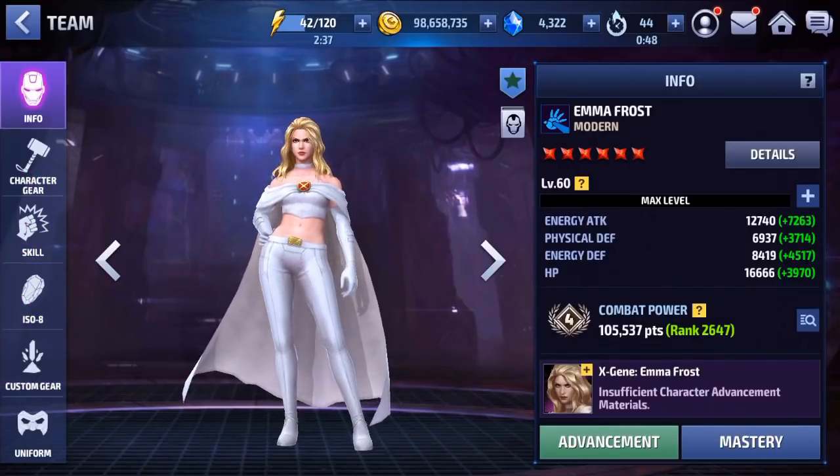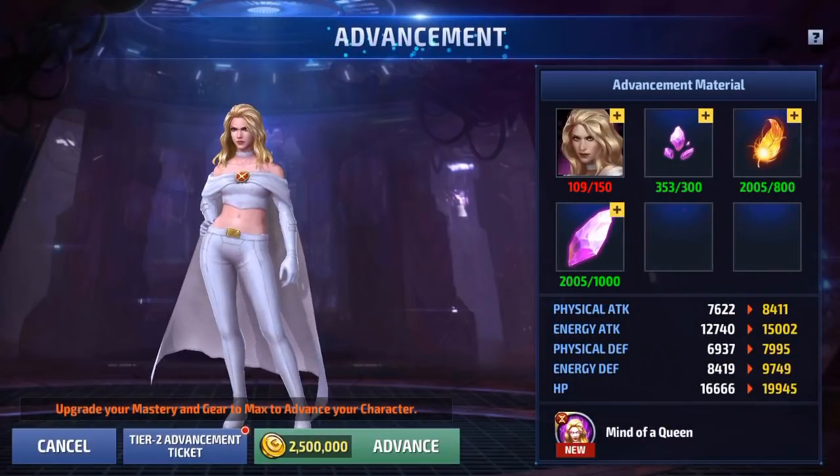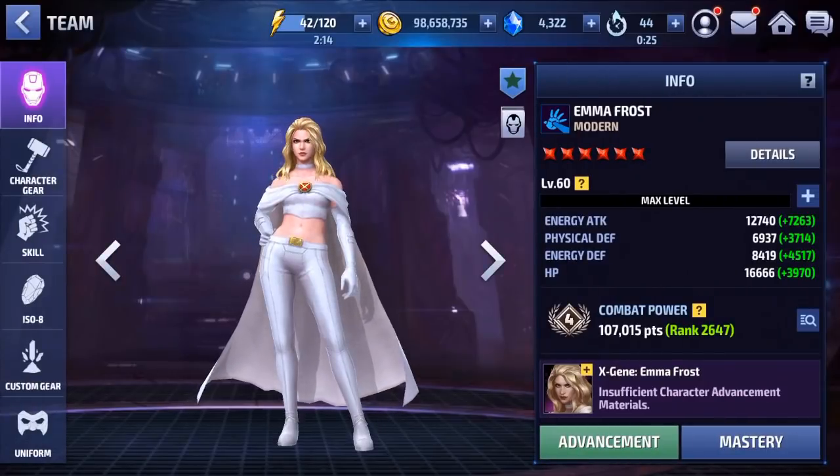So let's go ahead and try her out in a quick world boss fight at Tier 1, and then we're going to advance her to Tier 2 because we are just going to be using a ticket — even though we are 41 bios short of being able to naturally Tier 2 her. But anyway, it doesn't matter, we have the tickets, so that's fine. Let's go ahead and jump into the world boss fight.